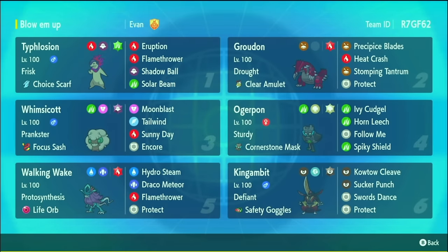What's up y'all? I'm Jordy, and today I've got a Hisuian Typhlosion team, courtesy of Evan. Thank you for making this team, Evan. The idea behind this team is you put Typhlosion in the sun, provided very kindly by this Groudon or this Whimsicott here, and then you click Eruption. Pretty simple.